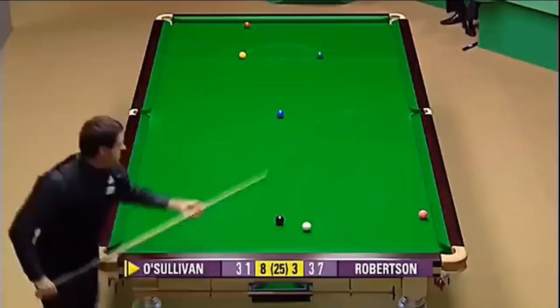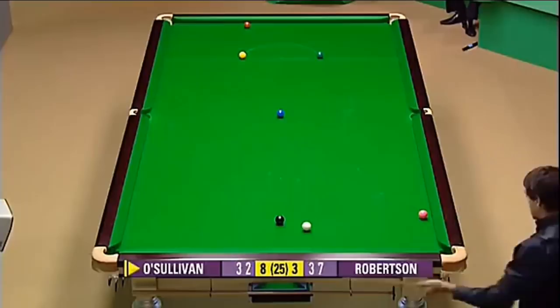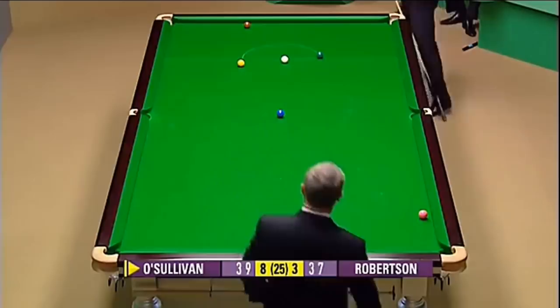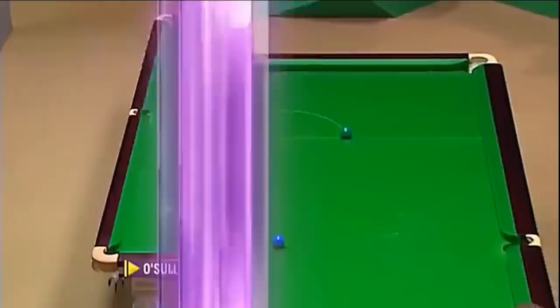Bit of a bad contact on that red. It dropped in, but he was two inches short — perfect on this black — not just for the pot, but also for the positional side. He's made up for it. Is the white going to get past the yellow? Oh, that's the worst possible kiss. Kissed it full. He still had a pot on — quarter ball either side, even on the yellow. Shame that, because there's such a great effort to clear up here.